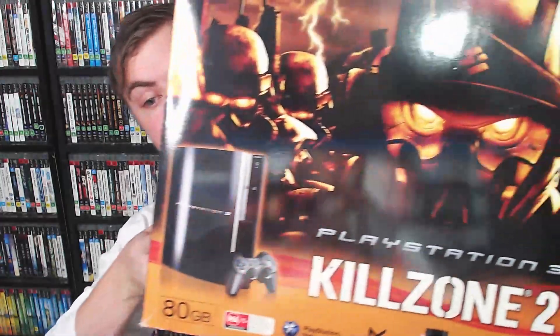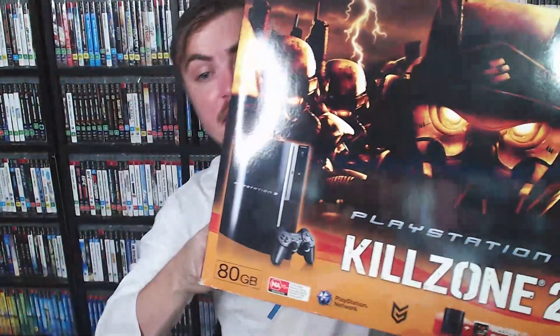Here we have an Australian released fat boy console — I got this one from my buddy Evan. It is the Killzone 2 console and it's orange, which looks awesome. Now this is just an outer box — it has got another box inside, like the Grand Theft Auto 4 console. It doesn't have anything printed on the actual console like the Yakuza one, but the outside box is awesome so I had to have it.